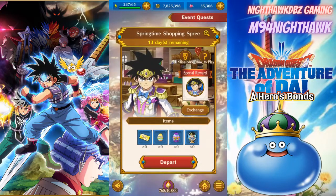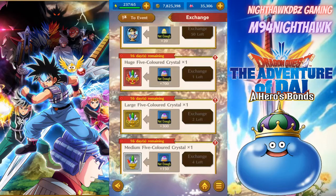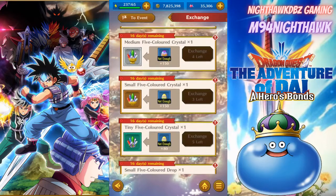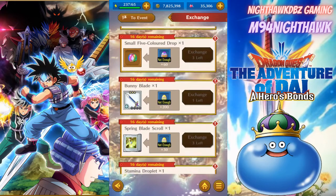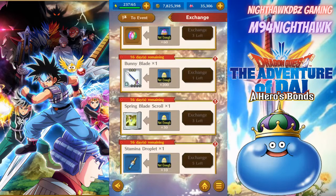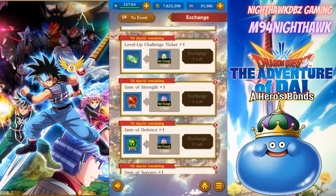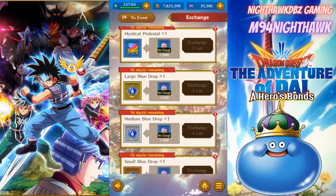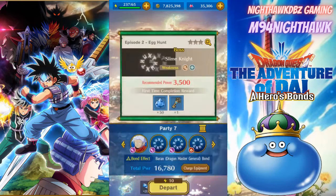All right, let's take a look at the exchange shop. We got keys — keys are good. We also got the Dai jewels, huge five-color crystals, large five-color crystals, medium, small, tiny, and small five-color drops. We've got a bunny blade, which is cool, and the spring blade scroll which looks like it has eggs on it. Also gems of strength, mystical pad of stools, and your cheer drops. Not too bad — we do have a new weapon and a new scroll.